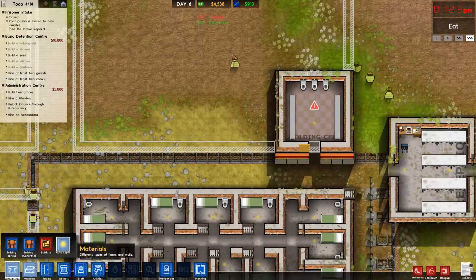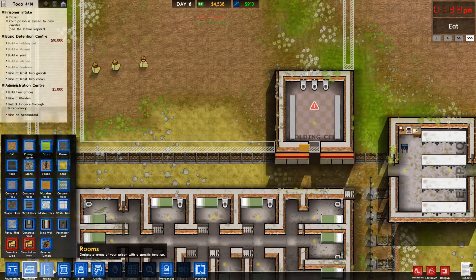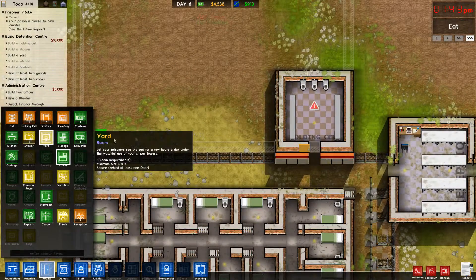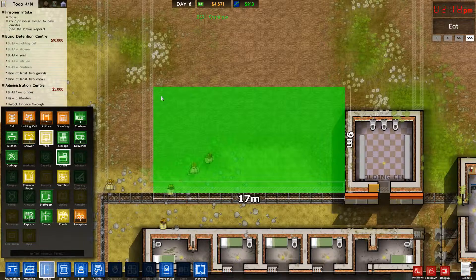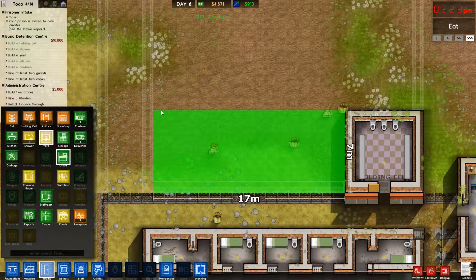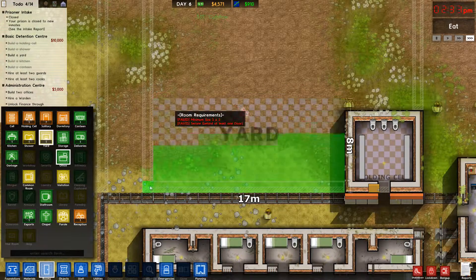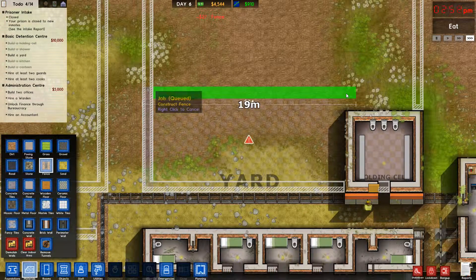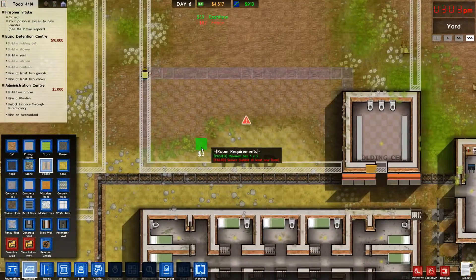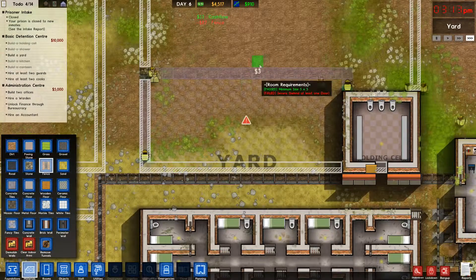How big are we going to make the yard? Rooms. Yard. 10 by 16? Or 9 by 16? 8. 7. No, 8. Fence. Fence. Fence. And we'll look into a commons area quickly after this.